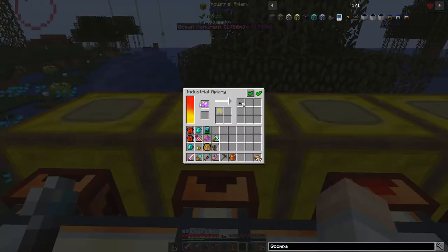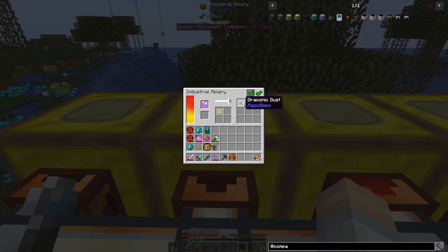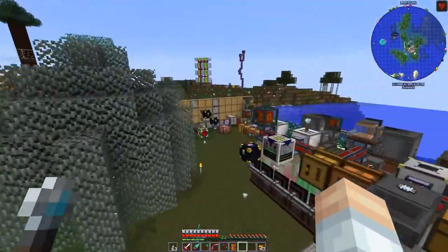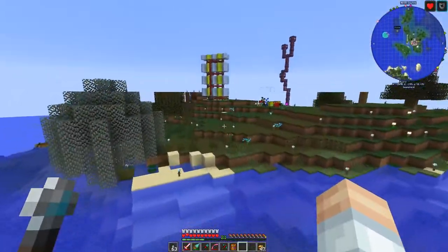A couple things of note — we've got some new bees I need to showcase. I got the draconic bee thinking that we could make draconium, but nope, it just makes this draconic dust, and what that does is eventually makes dragon eggs. Who cares? But hey, it's something — you can use dragon eggs for various things, so why not let it keep producing.